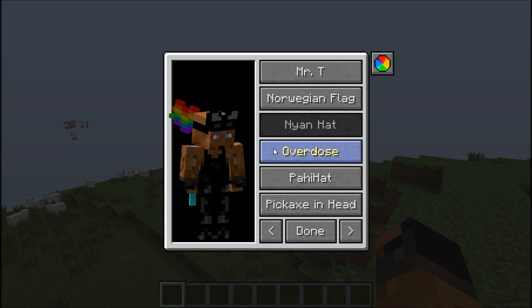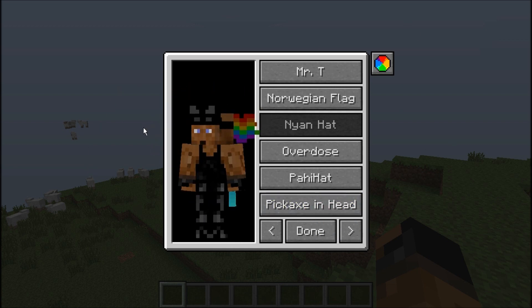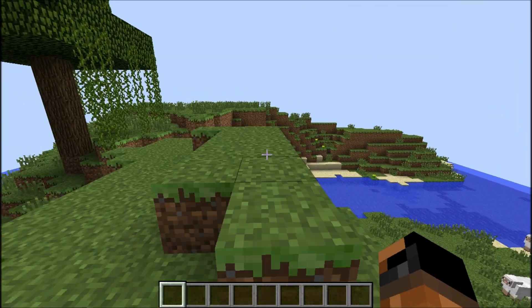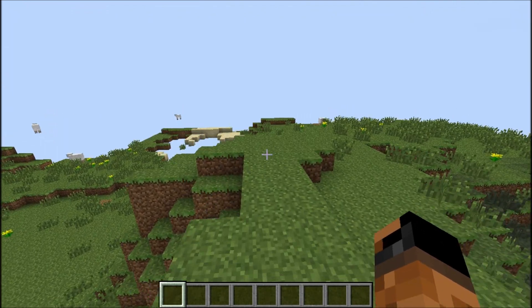This is pretty cool. You've got the Nyan back behind it. What this mod basically does is it adds hats into your game. I don't think that there are any crafting recipes — I haven't seen any. The only way that you can actually access it is you can play this in creative single player.